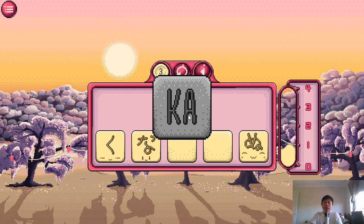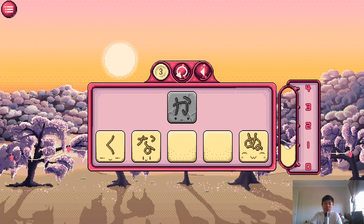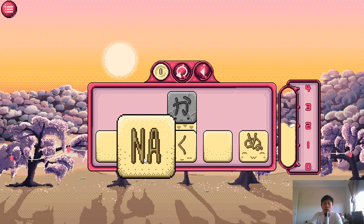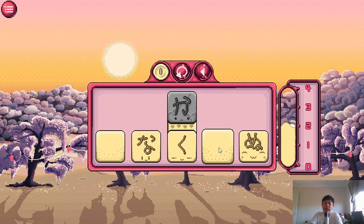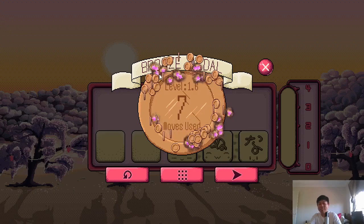Last time I did this level it took me forever. There's Ka here, Na here, Nu, and Ku. The more you play this game, the more you start to recognize what each character looks like and what each character's sound is. So Ka will be friends with Ku, and Nu and Na need to be next to each other too. It's probably going to be bronze, but there's definitely a better way. I'm just skipping ahead so we get to the real levels.